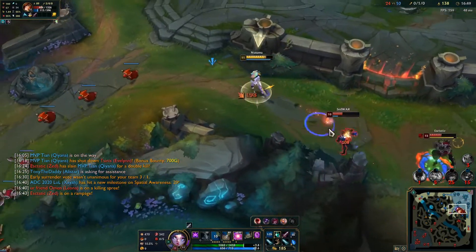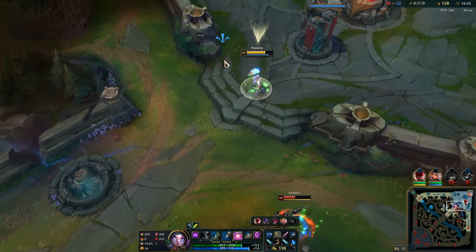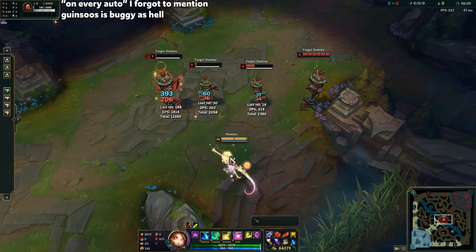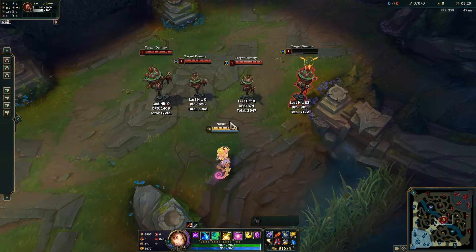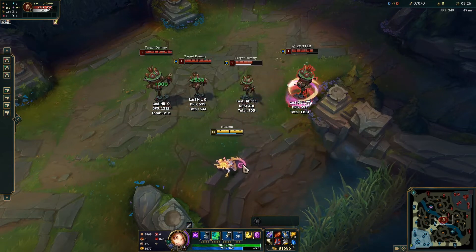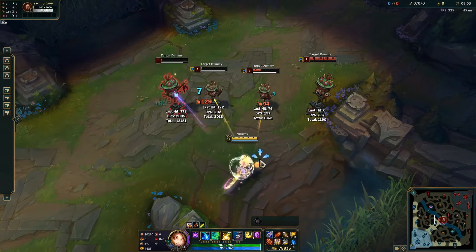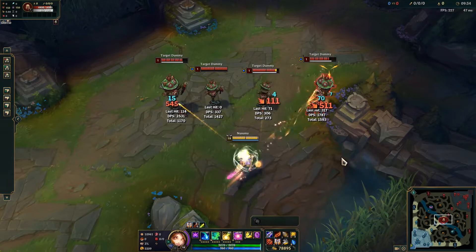The strength of this build comes after those two items, when you have a bunch of different routes to go. More attack speed is greedy but deals the most damage against tanky teams — Runaan's, for example, procs an empowered auto attack on every auto, and Nashor's Tooth or Wit's End makes your damage more AP-focused. More AP allows you to start using the rest of your kit while still having your passive hit like a truck. Zhonya's is good if you're already dealing enough damage and need to self-peel with ult. More AD allows every auto to be threatening and makes you do more mixed damage, so it's harder to build defenses against you. Crit works with Runaan's, and GA is always a solid item for a carry.